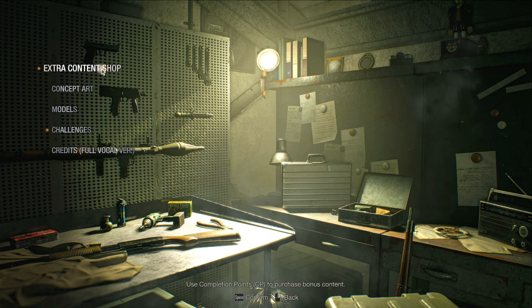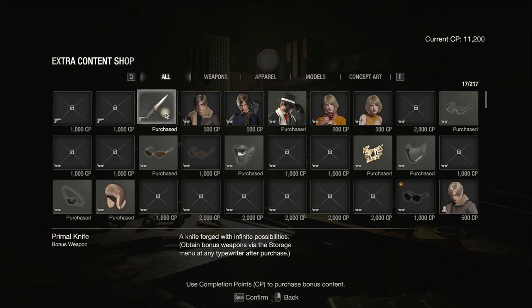By unlocking all of the dolls, you can go to the extra content shop and purchase the Primal Knife, which is a knife with unlimited durability that you'll then be able to purchase from the merchant in-game.